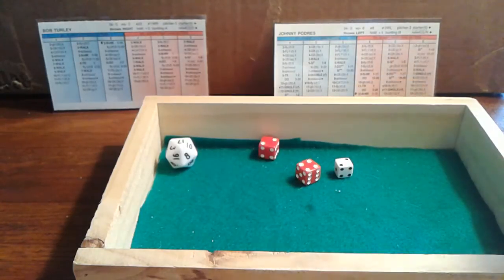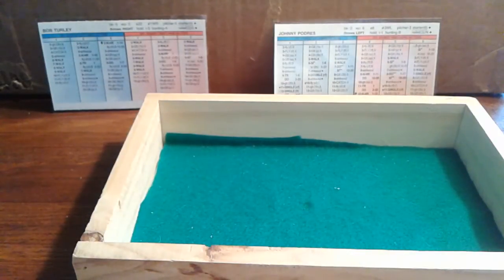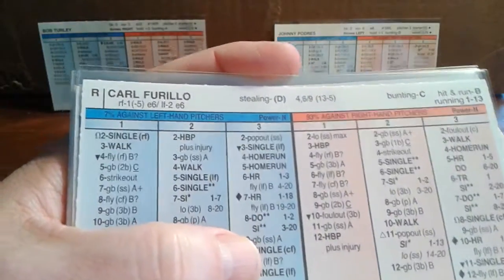We go to the bottom of the second — no score. We do have some defensive changes, which actually happened in the game. All the outfield positions changed places: Bob Sievers moves from left field to center field, Mickey Mantle moves from center field to right field, and Elston Howard moves from right field to left field. You can check this on Retrosheet — any play-by-play of Game 3 of the 1955 World Series will show this happening in the bottom of the second.